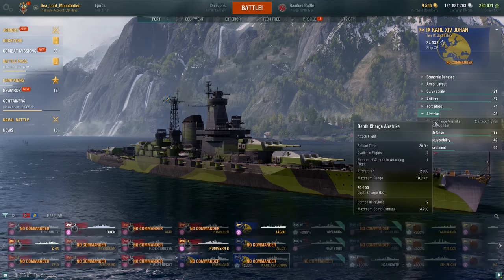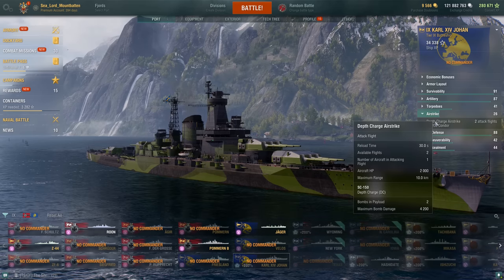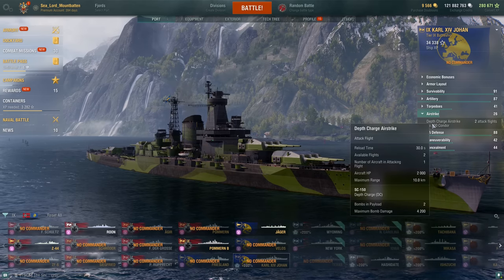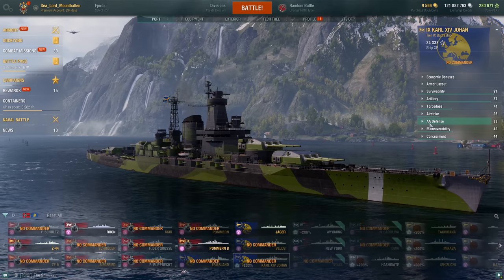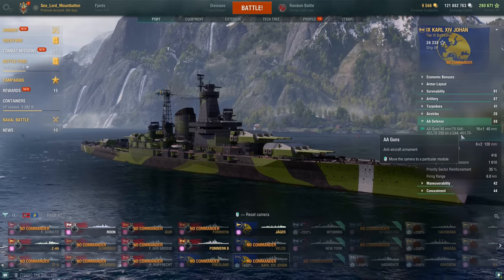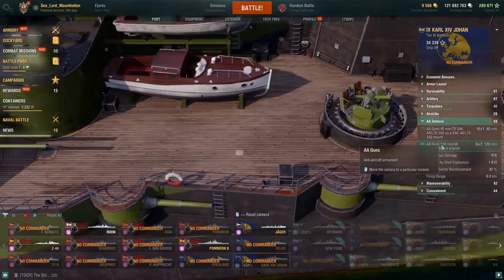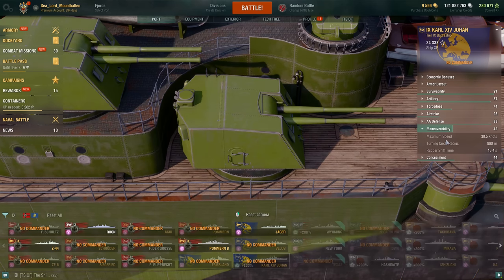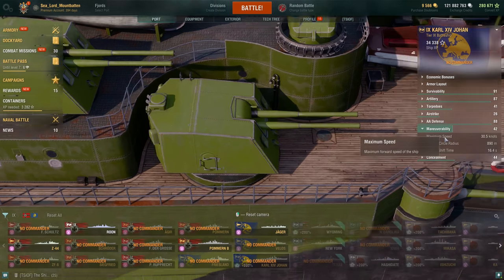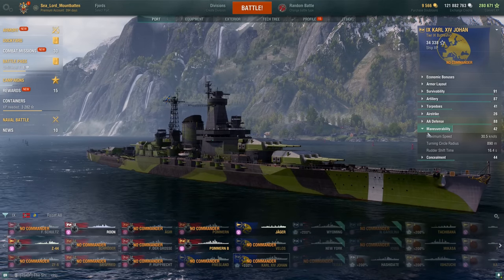For the airstrike you get 2 flights, 1 plane per flight with 2 depth charges per plane, reloading in 30 seconds, out to 10 kilometers, with a rating of 88. You have 16 single-mounted 40mm guns, and the 120s are dual-purpose with a range of 6 kilometers. Maneuverability: maximum speed of 30.5 knots base with an 890-meter turning circle radius and a rudder shift time of 16.4 seconds. Concealment is 13 kilometers base.